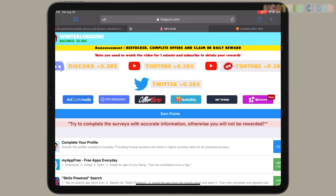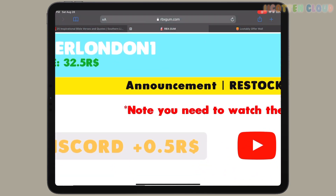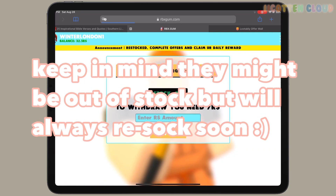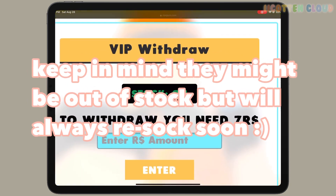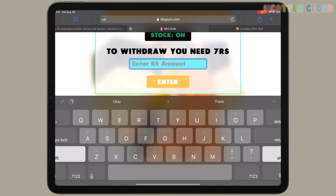I refreshed my page, waited a little bit, and now you can see that I have 32.5 Robux in my account. The minimum was seven Robux to withdraw, so we're gonna go ahead and click on the three little lines, click on Withdraw. You guys can see the options are on now. We're gonna put our amount — we need a minimum of seven and we have over seven, so we are able to withdraw. We're gonna get 30 Robux.